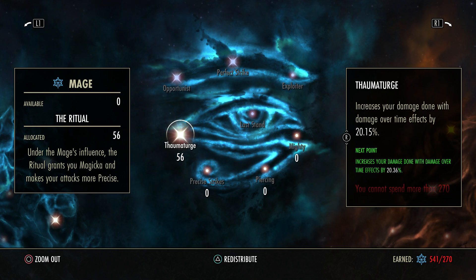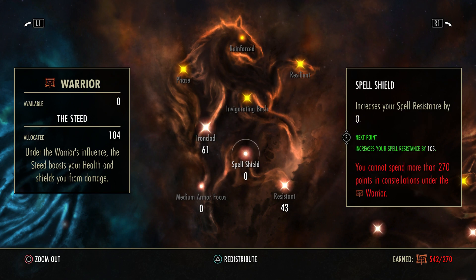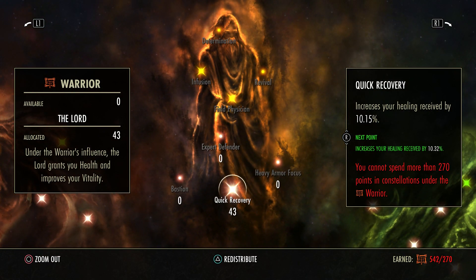And of course if you're going to slot any DoTs or anything like that — using 61 Ironclad, 43 Resistant, 43, 43, 37, and 43 Quick Recovery. You guys should know this by now — my good old red CP.